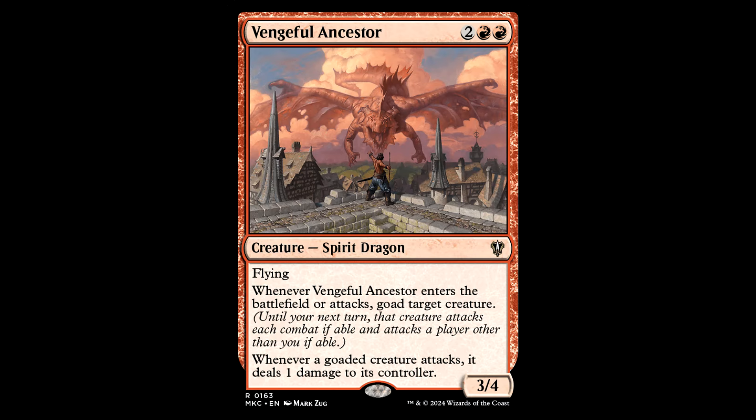Let's get goading with the Vengeful Ancestor — 2 and a red, creature Spirit Dragon, 3/4 with flying. Whenever this guy enters or attacks, goad target creature. Whenever a goaded creature attacks, it deals 1 damage to its controller. I love that goad. Plus, this fella's a 3/4 flyer that can bang and deal a little damage on your turn.